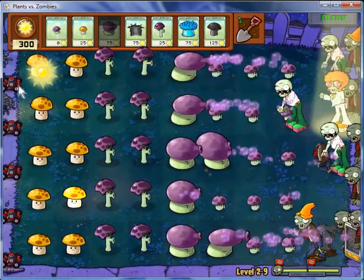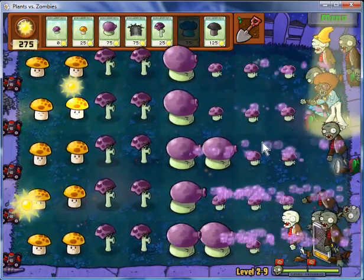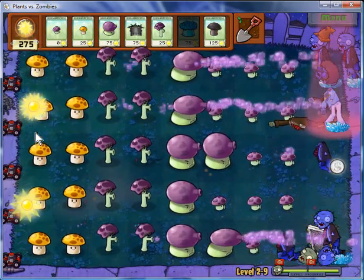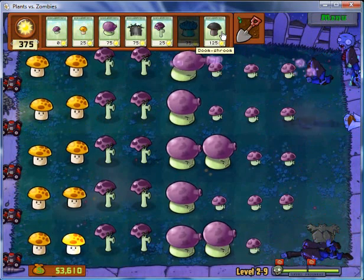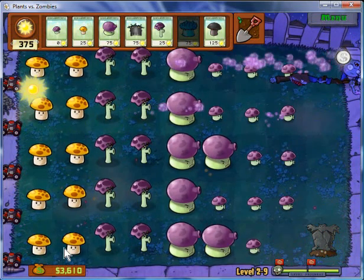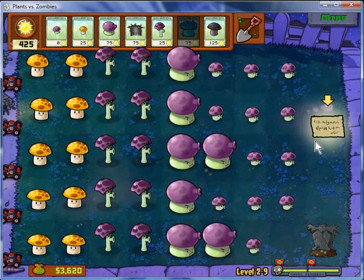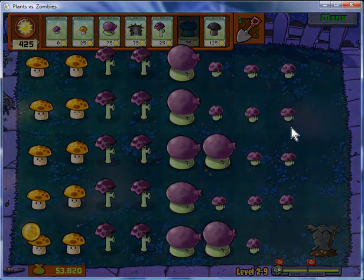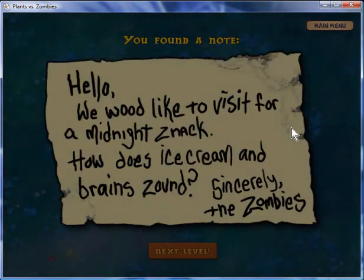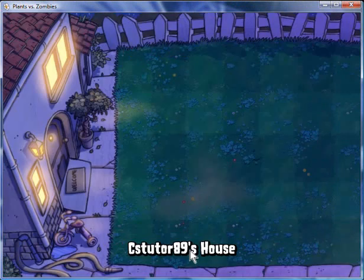Michael Jackson zombie getting in the way again, just die already. One of those ice plants would probably be very good — stop everything that gets in my way. By the way, the spawning zombies that the Jackson zombie gives don't have very much attack power or health.